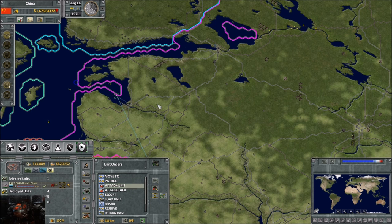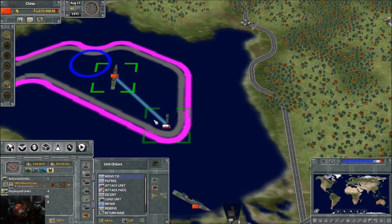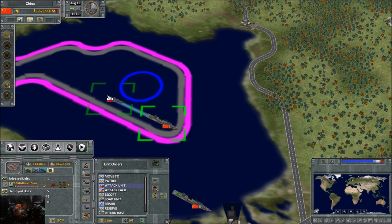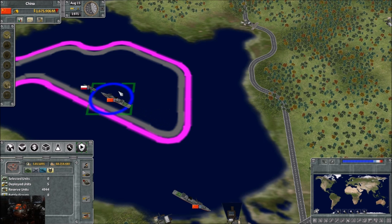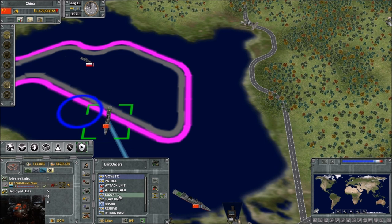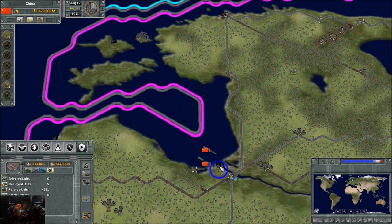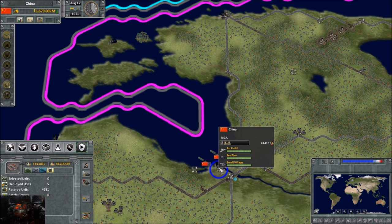Attack unit is simple - it will attack any unit you pick. If you right-click, for example if we were at war with Poland, it would attack the selected ship. Next one is attack facility. If the unit has the ability to attack a facility - whether by missiles, bombardment, or direct attack - it will attack that facility. If there's more than one facility, when you right-click it gives you a list to pick from: do you want to attack the airfield, the sea pier, or the small village?